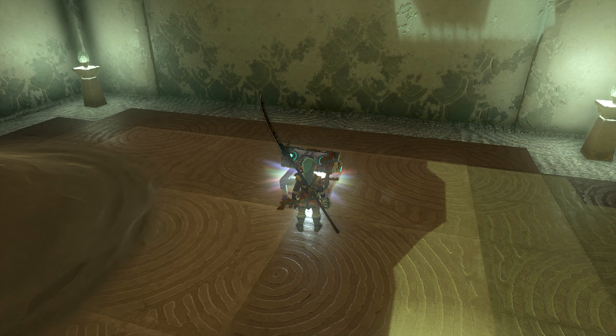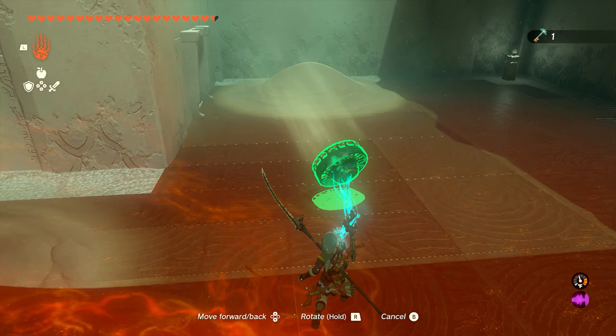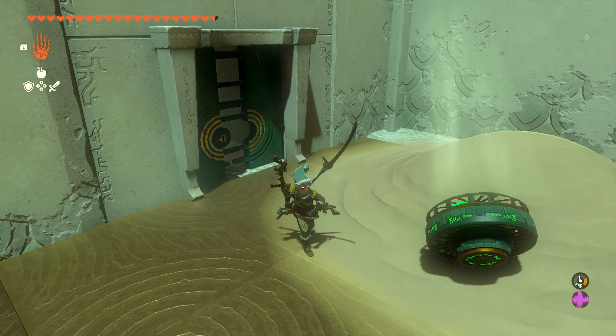We'll go ahead and open that up, grab the key, and that's going to open the door that's back here behind us. We're going to take this fan with us into the next room, so we'll bring this over by the door. We can use that small key to open it up, and then we'll take the fan inside.